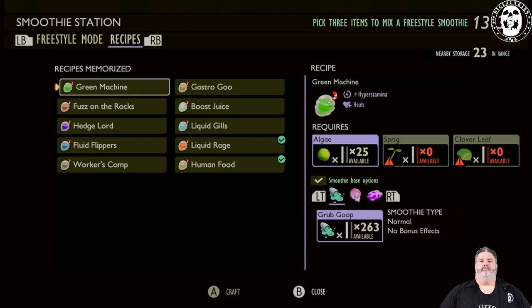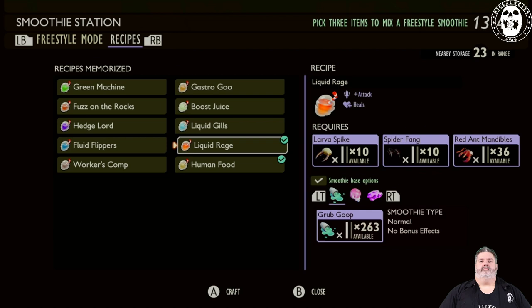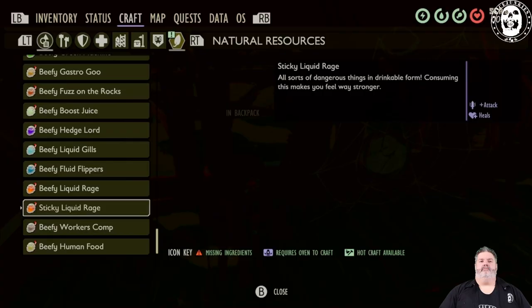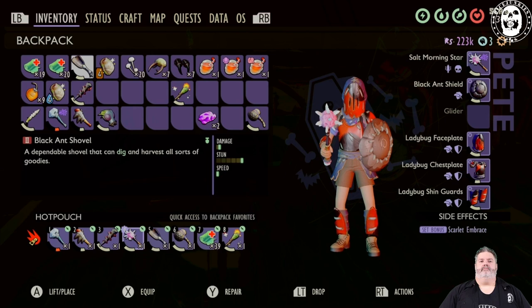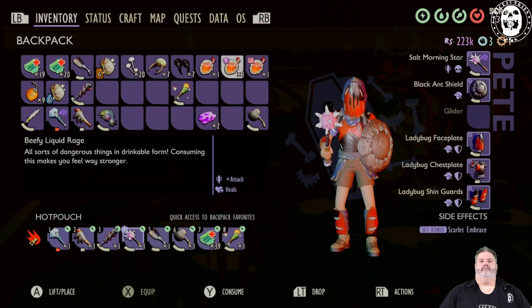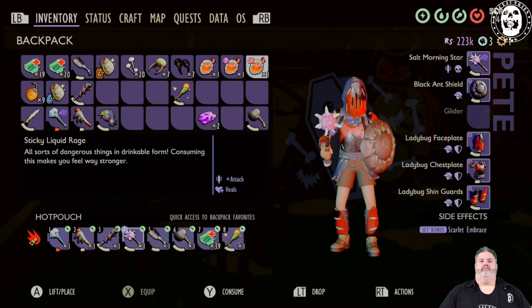We'll look at the different icons you get depending on which smoothie you create — a basic liquid rage, a beefy liquid rage, and a sticky liquid rage. The basic version has no icon or marker but shows a different color indicating it's a recipe smoothie. The beefy smoothie has the mussel sprout icon, which looks like a couple of pink mushrooms on top of each other, so you can quickly identify which version it is. The sticky version also shows a piece of chewed bubblegum associated with the icon.